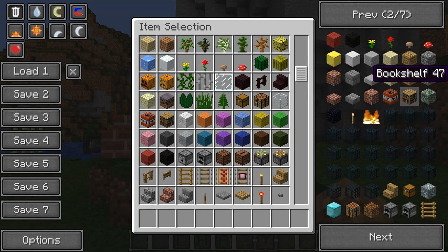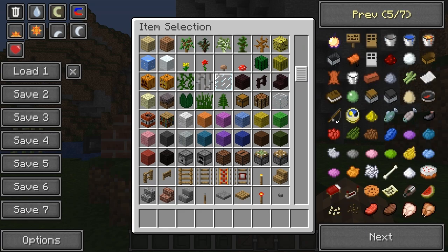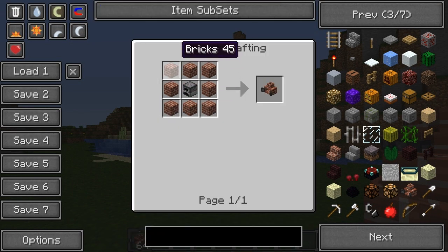So without much more delay, let's go ahead and I'm going to show you guys the crafting recipe for our incinerators. This is a Japanese mod so it does kind of have a weird name — being the Burn Mod, it should be like the Incinerator Mod — but whatever. Here's our incinerator: the crafting recipe is a furnace in the middle surrounded by bricks.